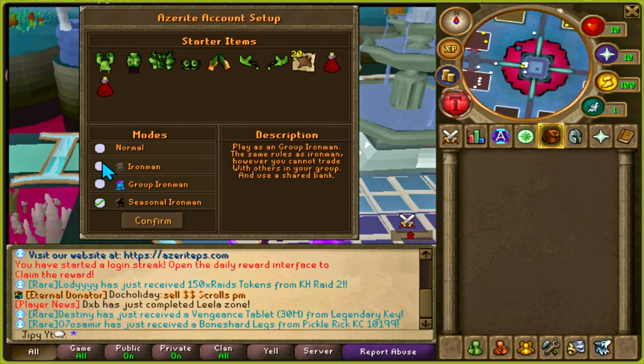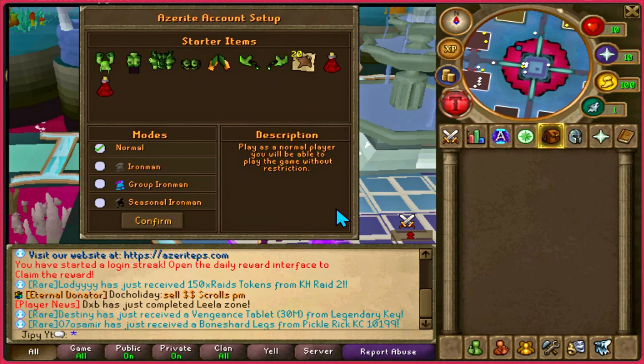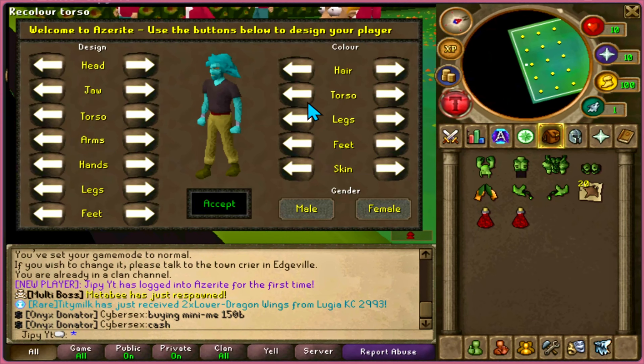This is the Azurite account setup interface. This is where you can choose your game modes: normal mode, Iron Man mode, Group Iron Man mode, and Seasonal Iron Man — or what's currently available.